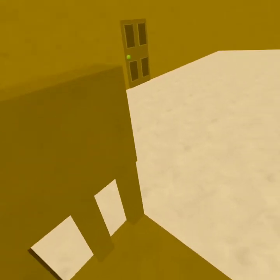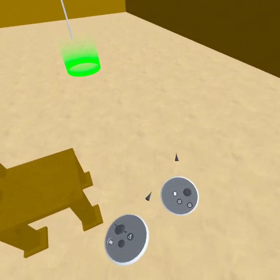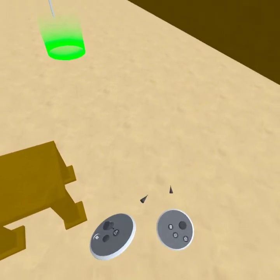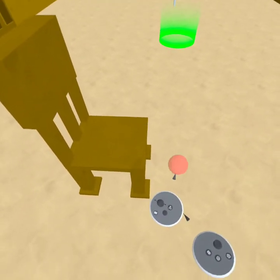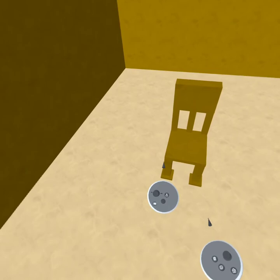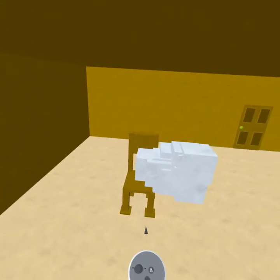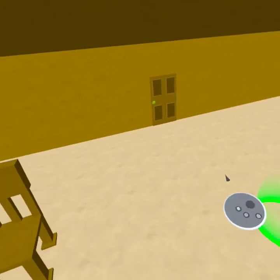Let me talk about the undo function, because I forgot to mention that. On your controller, you have the trash button, a menu button, the home button for Oculus settings, and your player button. Also, if you hold down the trigger it scales the block bigger; pull it the other way and it scales smaller. Most importantly: if you push in on the joystick, it performs an undo. Currently these are a bit buggy, but if you spam a bunch of blocks and don't want them there, just click the undo button multiple times and it'll undo all of that.